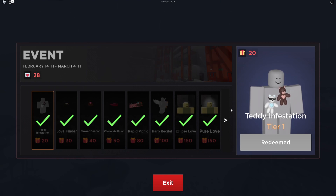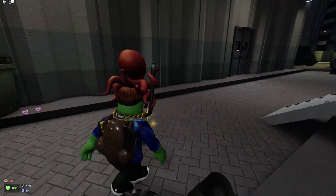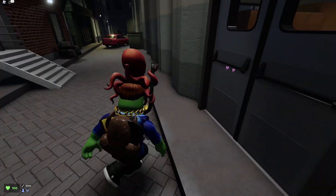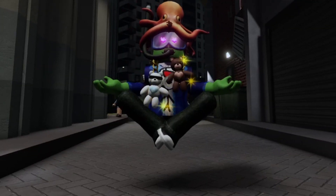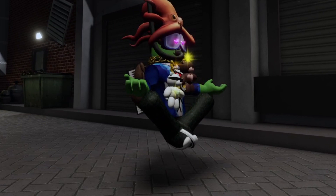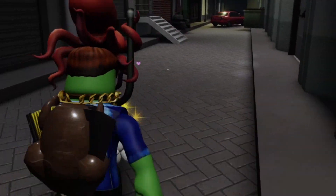So the first one we have in these tiers is Teddy Infestation. Here we are in game. So if you guys want to grind it out, here's what a card looks like. You can't steal it from anybody — don't worry, it's separate for everyone. So we're showing you the first thing which you guys can buy, which is the Teddy Infestation. We got one that looks like a DJ. It looks pretty cool. There's a lot of really good cosmetics in this game.